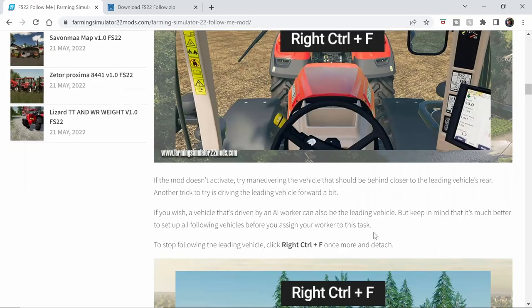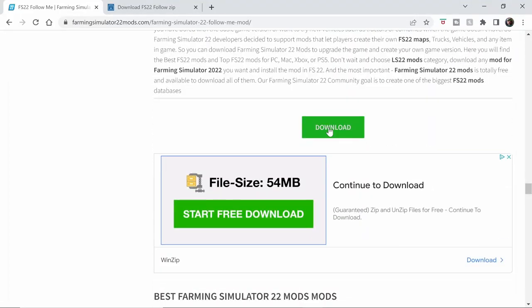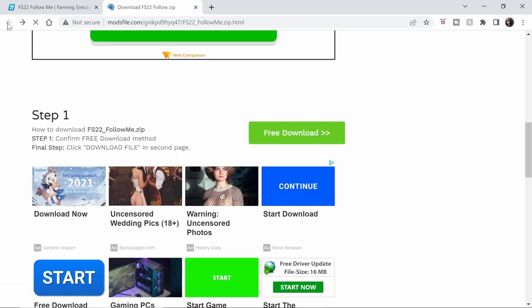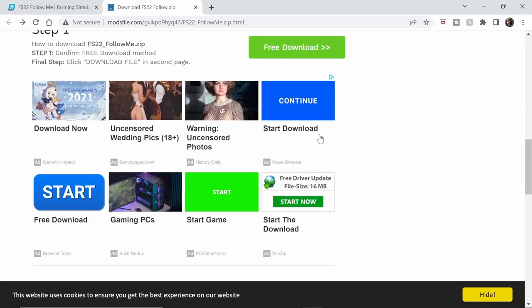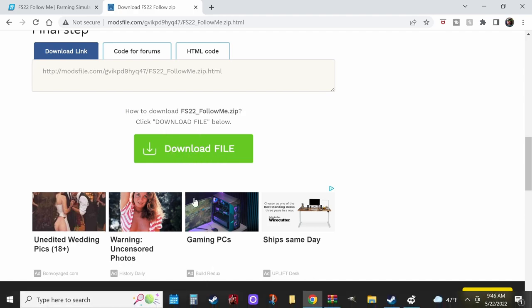It does show in the game too, and in a little while as we're playing around with it I'll show you what you need to do. First, you want to go down here and click on the download button, which is going to bring you to this page. Then you're going to click the free downloads button, which will bring you to the download page. Go down to download file and that will bring up the download.